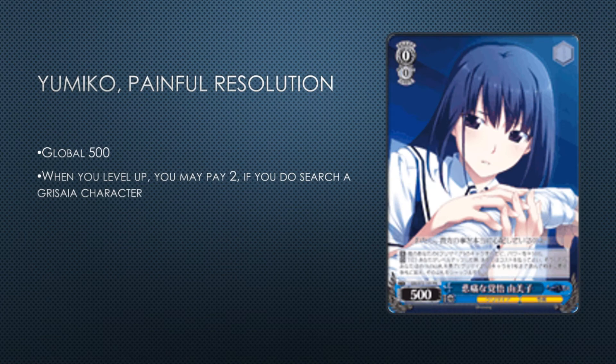You May Have a Painful Resolution — it's a global 500 and when you level up you may pay two to search a side character. I don't think you actually play this card. I think the problematic card was Shining Resonance, Zero Changing Clothes — people would take too long to decide whether to search. It's a pay-two search which is pretty bad. Cards with Akashi profiles are better because it's an activated ability — pay to rest and search when you want to. I'd rather have a Taki Tsubo where it's just pay one top yourself search.